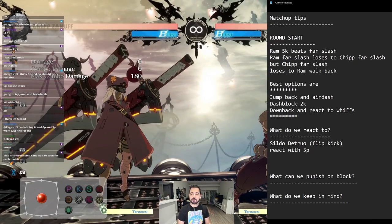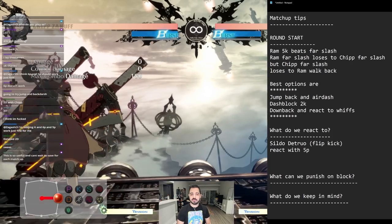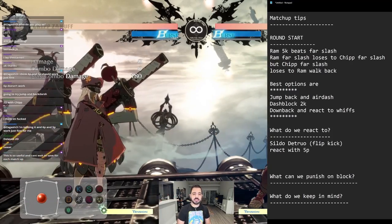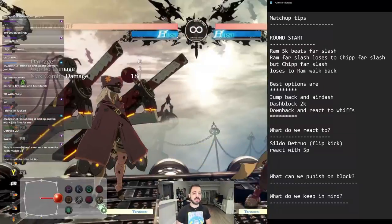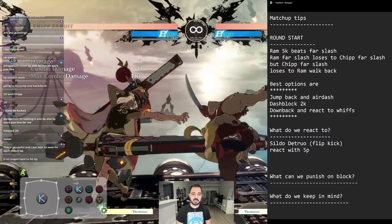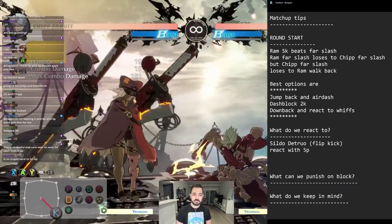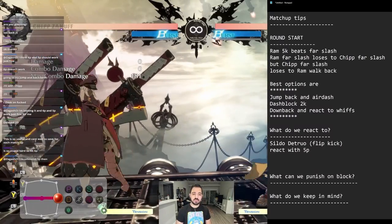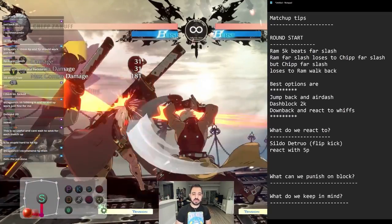The next thing is whiffed buttons. Against Ram, if you see her whiff literally anything, you need to check her immediately — just like that. When you are playing neutral against her, you're reacting to any button and you can punish it whichever way you want: 5k, bar slash, 2k. React to whiffed buttons with buttons. That is the key to beating her.